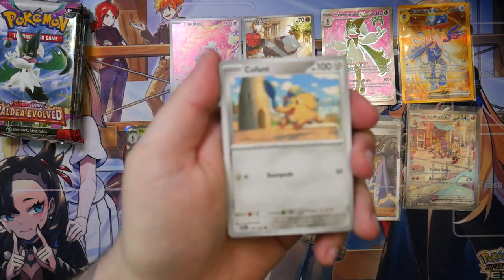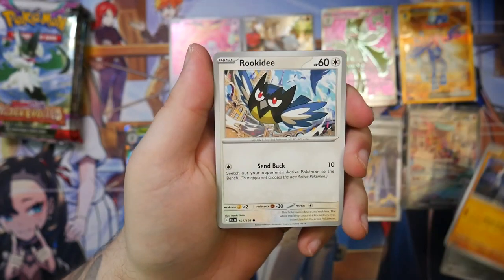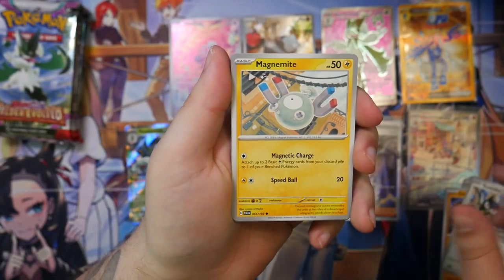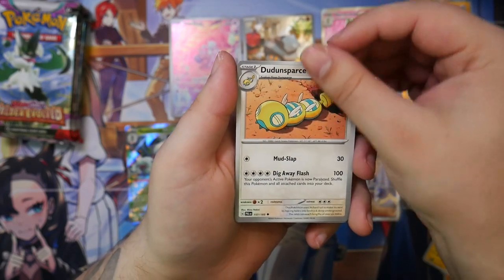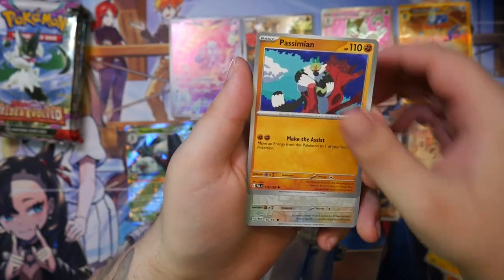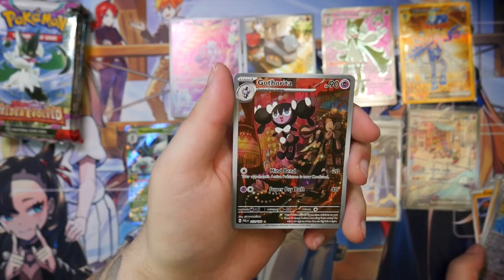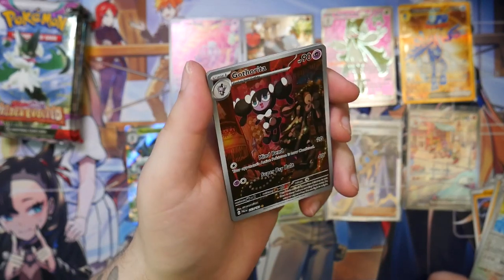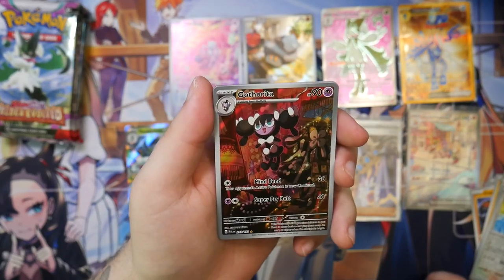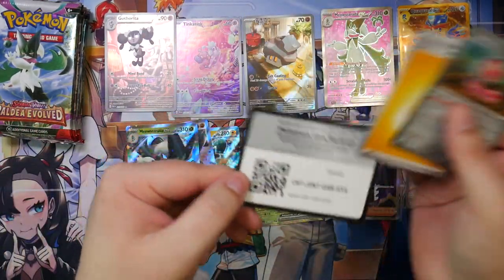That's super cute. Look at this. Croagunk, Rookidee, Magnemite, Falkner. Oh, here we go — Gothita! That's, I guess, our last illustration rare. This looks pretty cool — I haven't seen this before. This must also have been from Clayburst or Triple Beat.